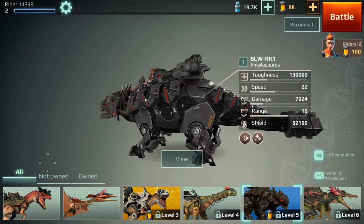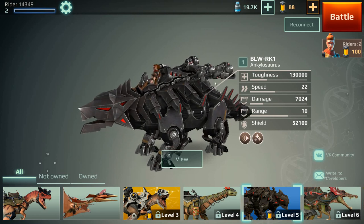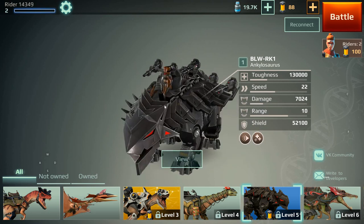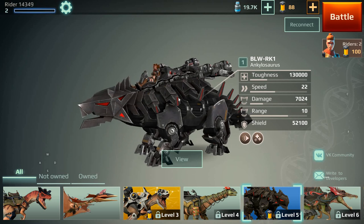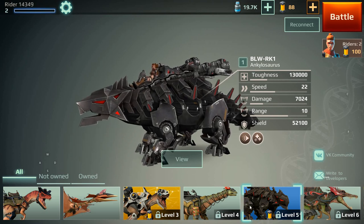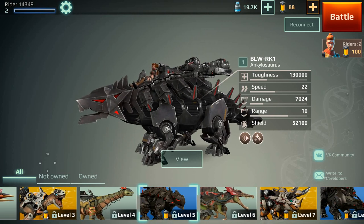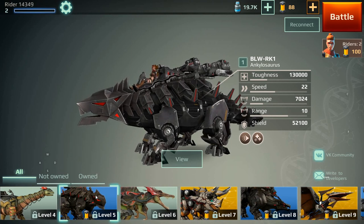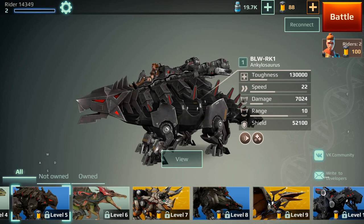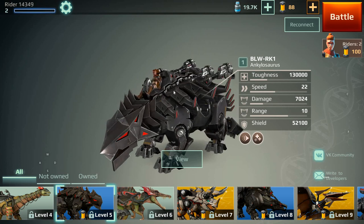Ankylosaur — I'm guessing this is BLW RK1 or Bulwark 1 — this is the Ankylosaurus Metallic. What's nice about the metallic dinosaurs is they all have a shield that you first have to penetrate before you can start killing them. You'll notice each dinosaur unlocks with each level, but there are different ways to get them. When no currency is shown, it's basically free as you unlock the level. You earn gold tubes by playing a lot, winning, and leveling up.